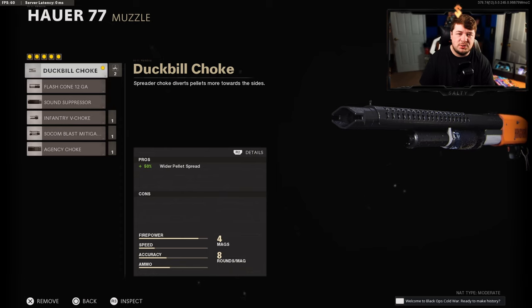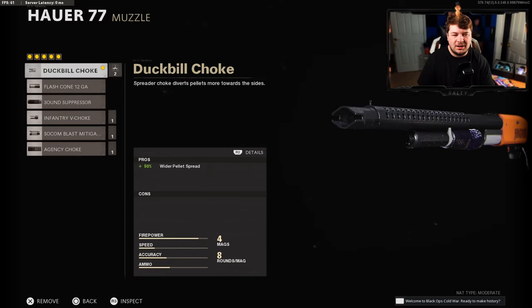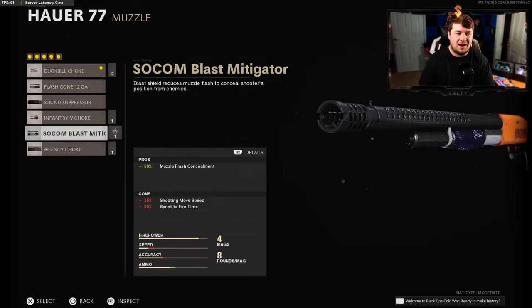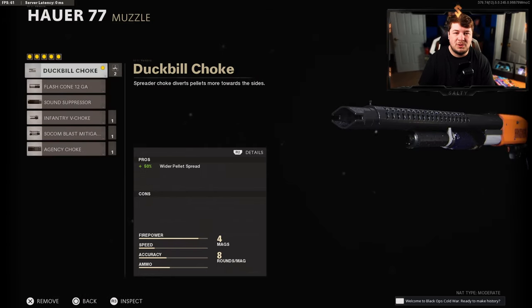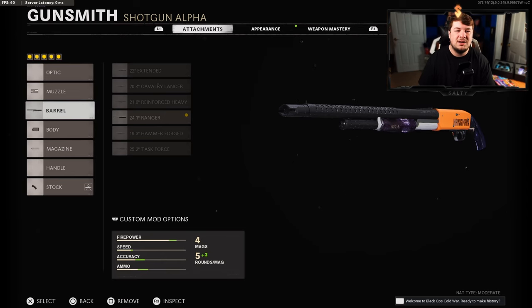Starting with the Duck Bill Choke — I just seem to have my most success running this. I understand that a wider pellet spread isn't always a good thing, especially if you like to aim down sights. I know a lot of people like the V-Choke, but I feel like I get more one-shot kills with the Duck Bill. This is one you really need to play around with and find what you like — it's a preference attachment.